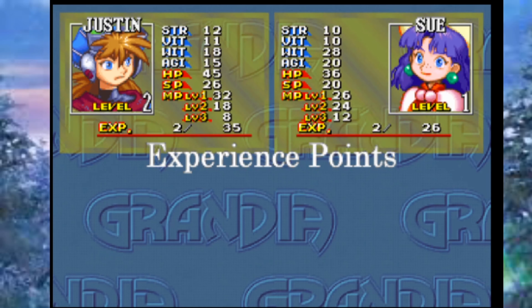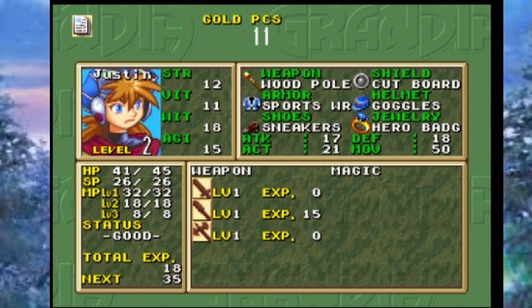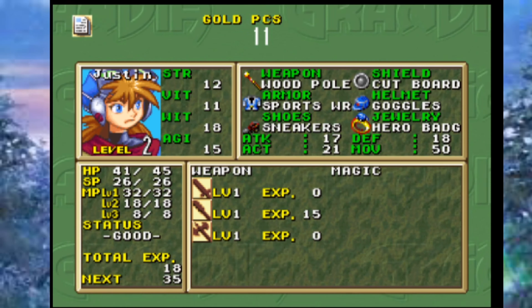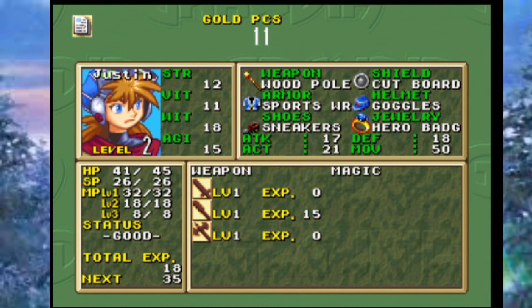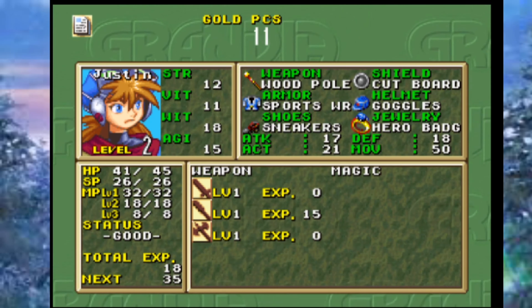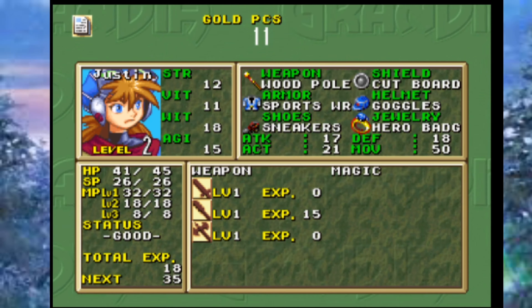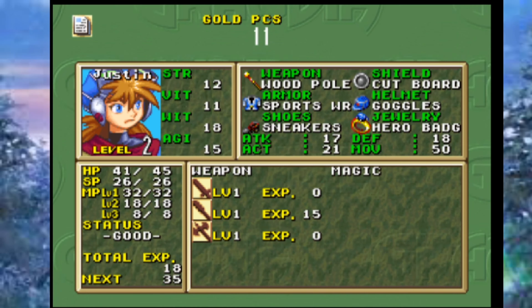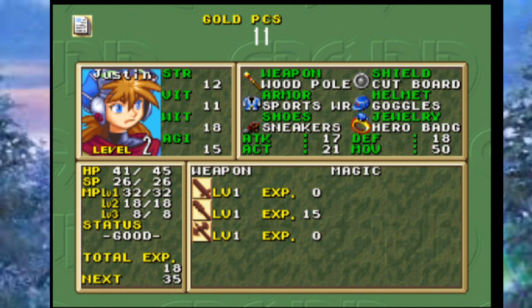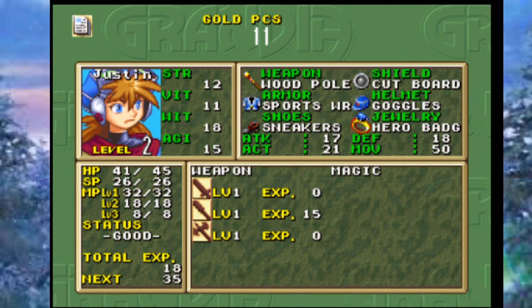After battle you get weapon experience based on how much you used your weapon — or magic experience if you used magic. You also get regular experience for your character levels. Now let's go over some stats: the Wit stat controls how fast you move on that blue gauge at the bottom right, kind of like agility but specifically for turn order. Agility is how fast you physically run on the field, and Move is how far you can run. Vitality is defense and Strength is attack.